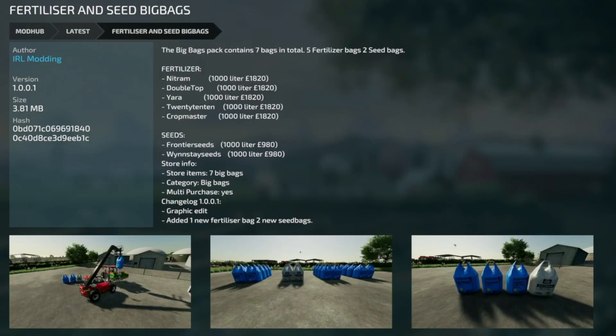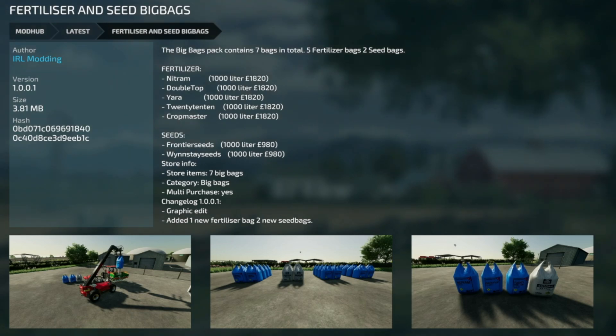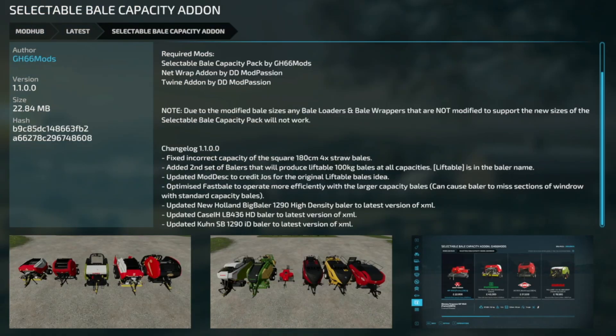Making our way into mod updates for PC and Mac players. First up, the Fertilizer and Seed Big Bags version 1.001 — graphic edit, added one new fertilizer bag and two new seed bags.